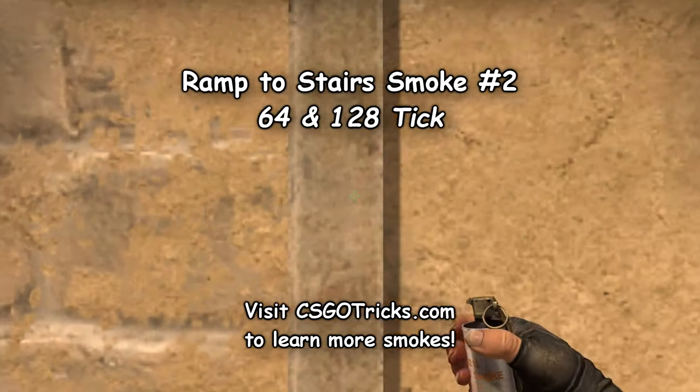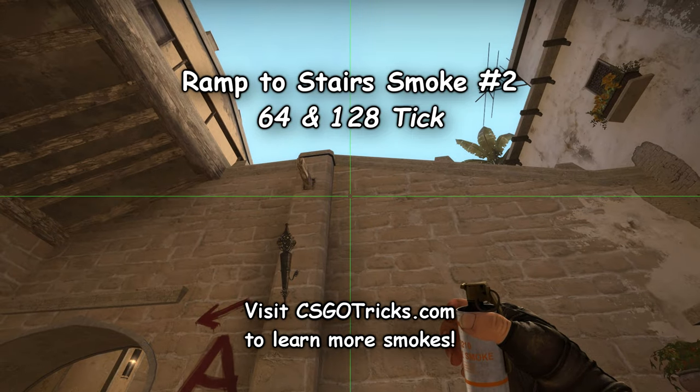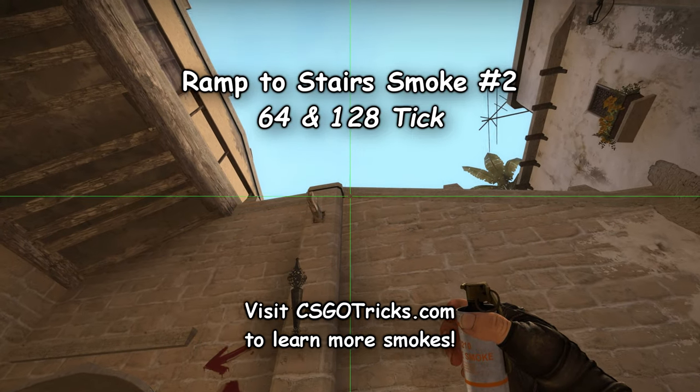For a more complex smoke, position yourself against the roof in ramp, make sure you have a bind that enlarges your crosshair enabled, and then throw your smoke aiming as shown.